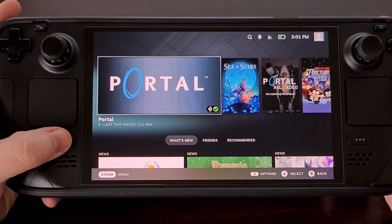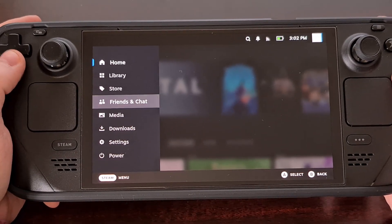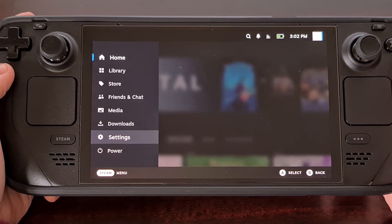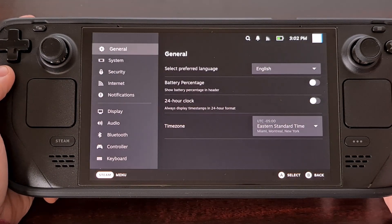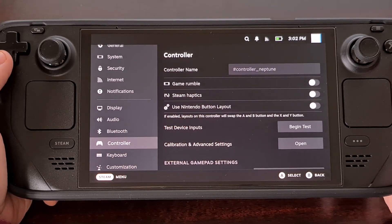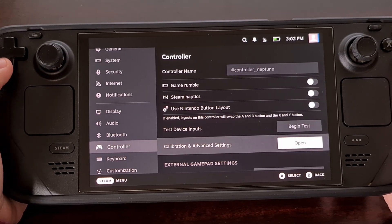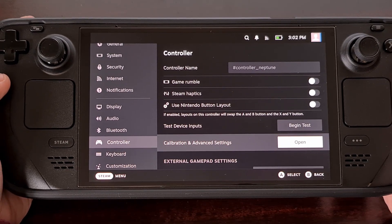First, we bring up this menu by pressing on the Steam button and then we come all the way down to the Settings menu. Now we're going to scroll through here until we get to the Controller section and then you're going to look for the Calibration and Advanced Settings button.